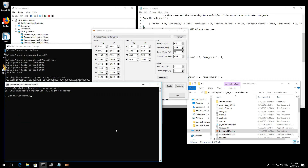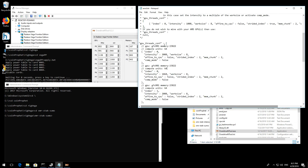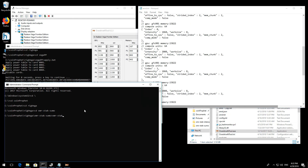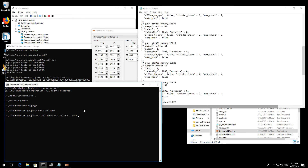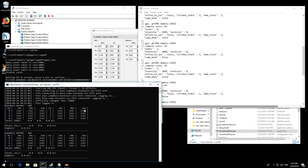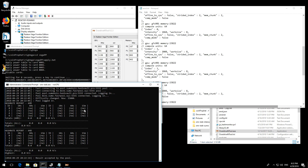I'm going to run XMR Stack now to show you that it's not running at full speed yet. It's set at 2008 as an intensity setting for the first thread, 1868 for the second thread for the first graphics card, and so on for all the other graphics cards. It's going to be about half speed though.